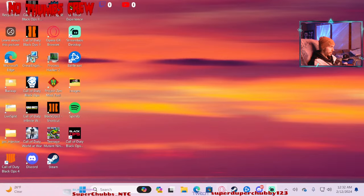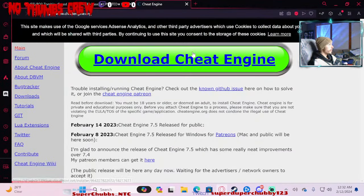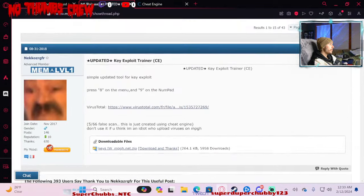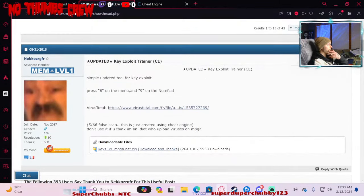First things first, you need to go ahead and download the Cheat Engine — the link is listed below. Secondly, go ahead and create an account here; follow the link, also listed below.